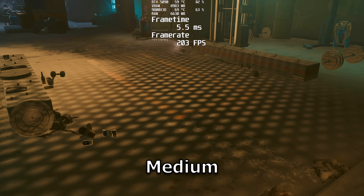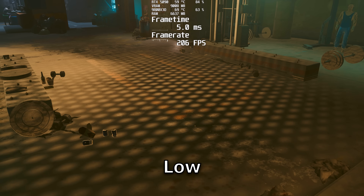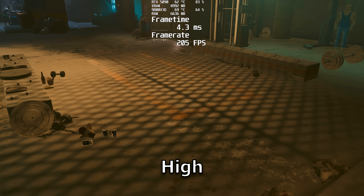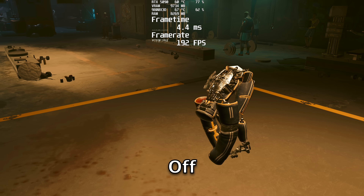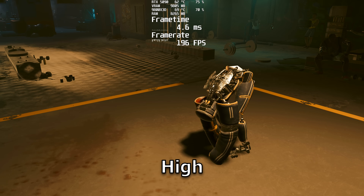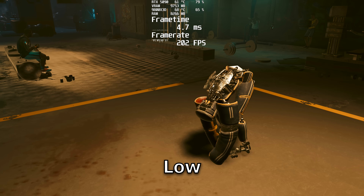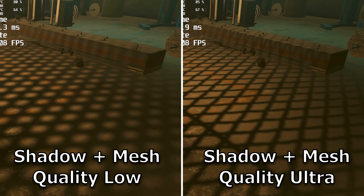Local shadow mesh quality does need local shadows to at least be on to have any kind of effect, but it tightens up the shadows cast by artificial light sources and will increase the resolution as you're looking, making everything appear sharper. Local shadow quality determines whether those artificial light sources cast shadows at all, and also seems to increase in resolution as you turn up the setting. Comparing both on low versus both on ultra, you can see how much sharper it is on ultra.